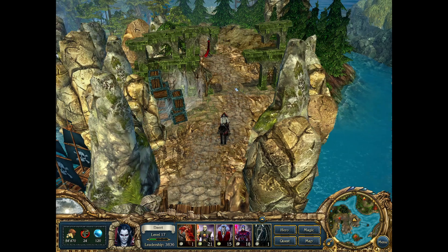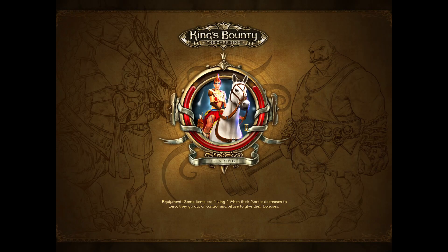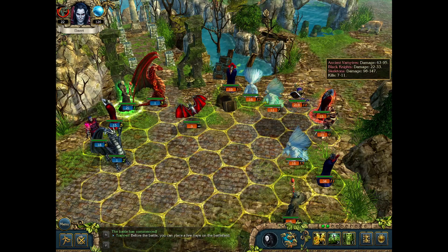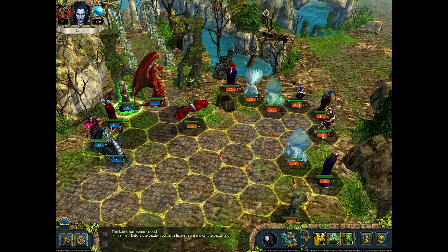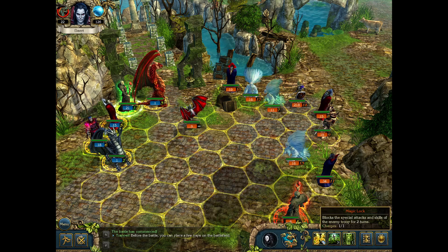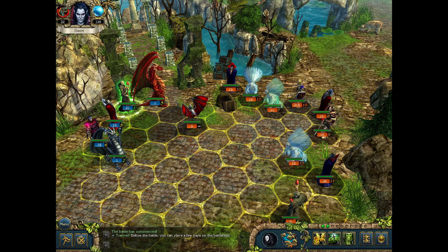Hello ladies and gentlemen, welcome back to Let's Play King's Bounty. We're 22 rich right now. They have necromancers which are quick, and 19 black knights again — we can stop them from using abilities.